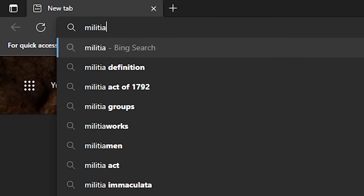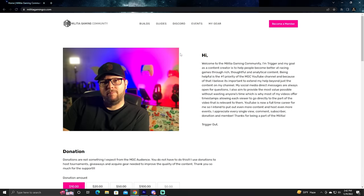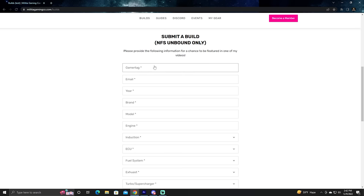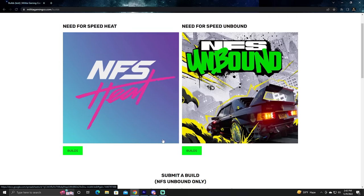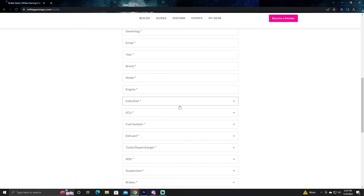Real quick before we get into the video, if you're looking for any of my builds, including the ones in this video, you can go to my website, MilitiaGamingCo.com. I've got a builds page for both Need for Speed Heat and Need for Speed Unbound. Just click that and you can get access to the spreadsheet where I've got everything listed. There's not that many builds in the Unbound spreadsheet yet, but it's getting bigger every day.